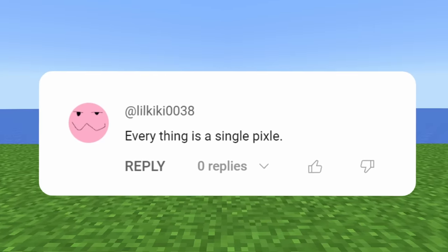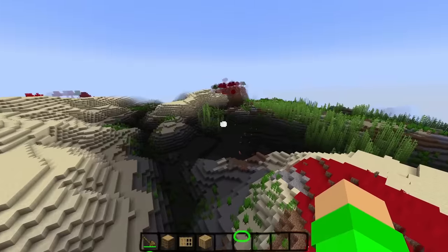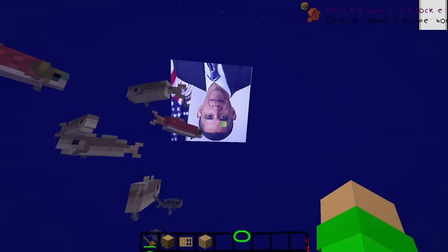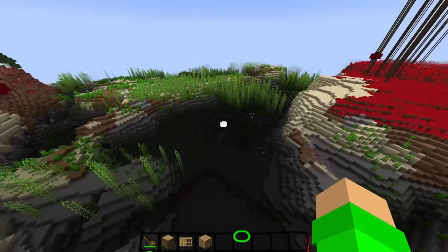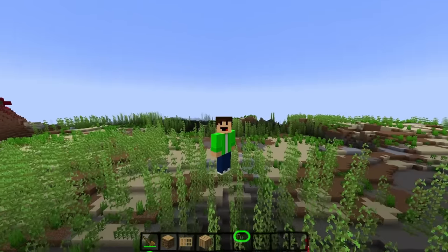Everything is a single pixel. Let's see if this works. I've now changed all of the water to one pixel. There's not even any water anymore — there's no water, just fish. What have I done? What happens if we swim in the water? Obama's here. Hello, Obama. It's kind of like x-ray, but for water. I can see down there now quite clearly. That's definitely a unique spin on this world. Just look at this abomination of a texture pack. Let's keep ruining it.